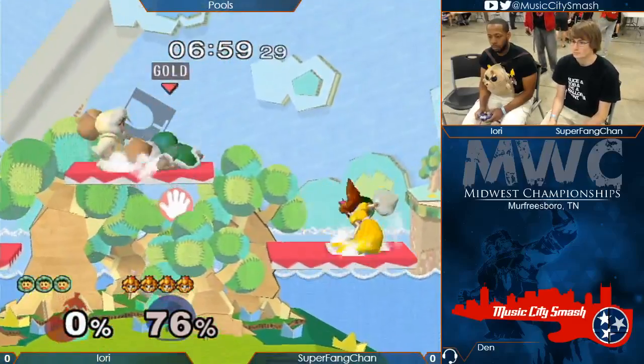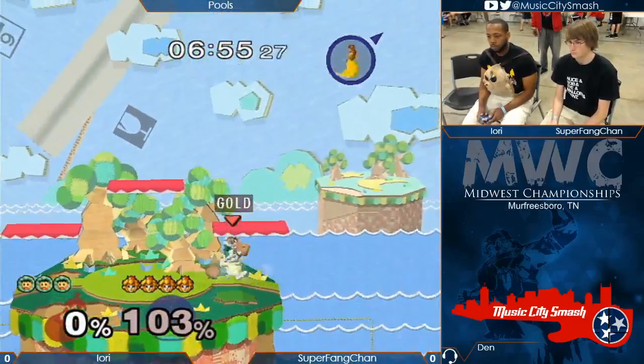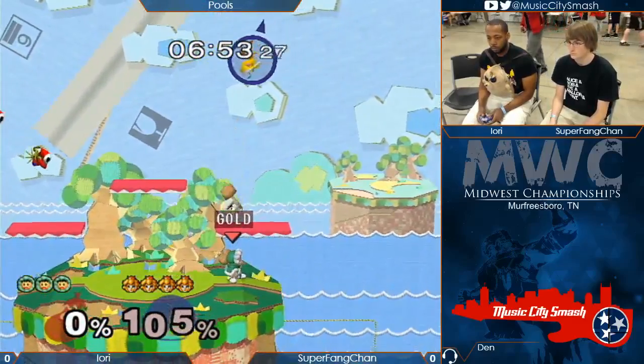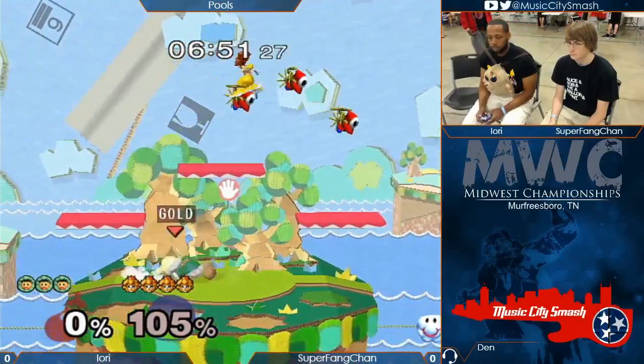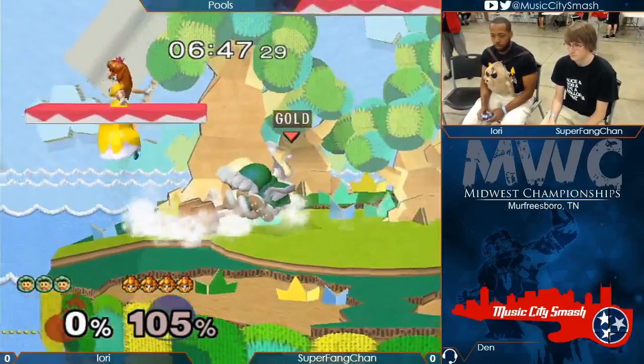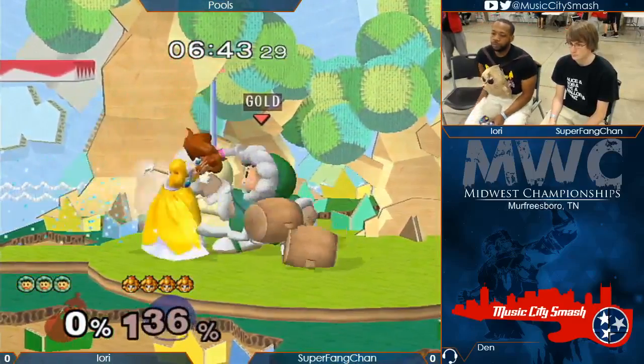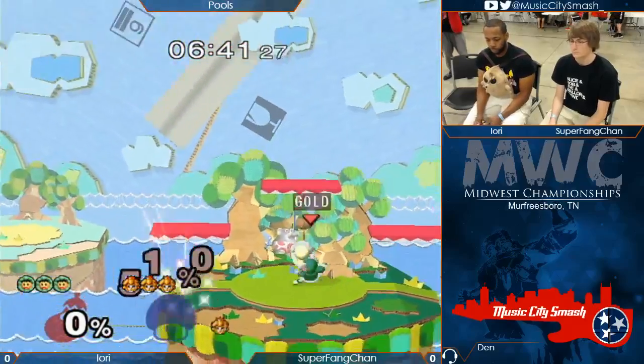Miss ledge dash right now. We got four stocks to three. There's a forward smash — doesn't kill. Really good DI right there. There we go, we got the wobble. Should be a quick kill, doesn't need to wobble too long.